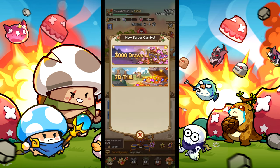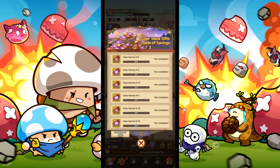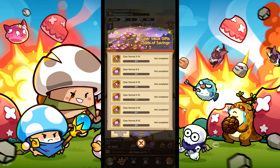Once you see that, click it, then click '3000 Draws.' You would then need to complete all these objectives to claim your free draws. These missions are very easy and will require you to keep making progress in the game to beat certain levels.